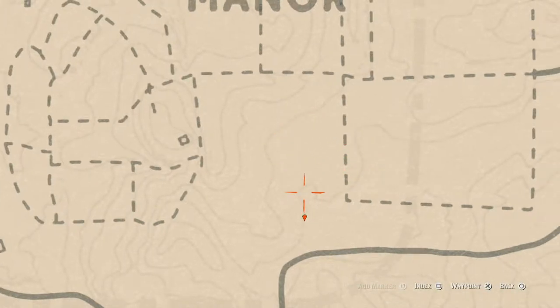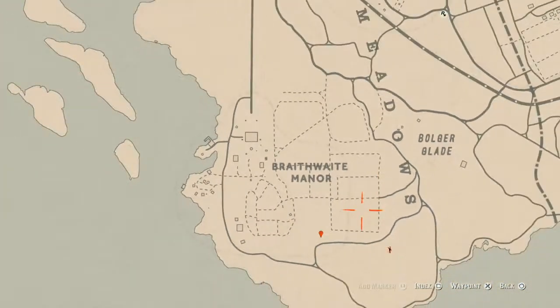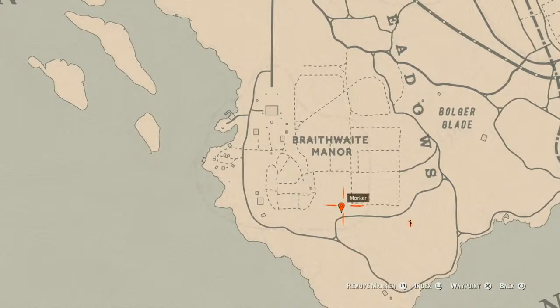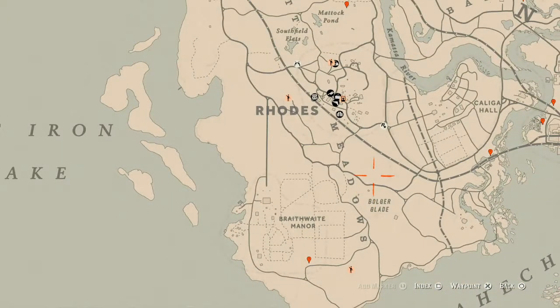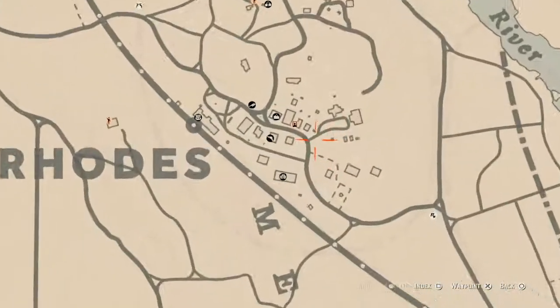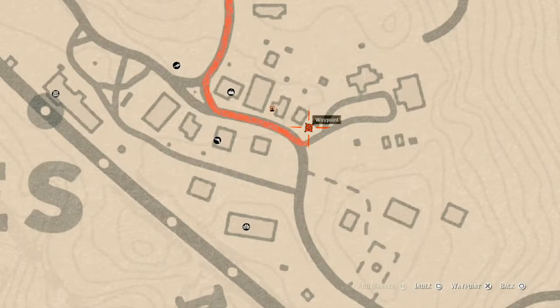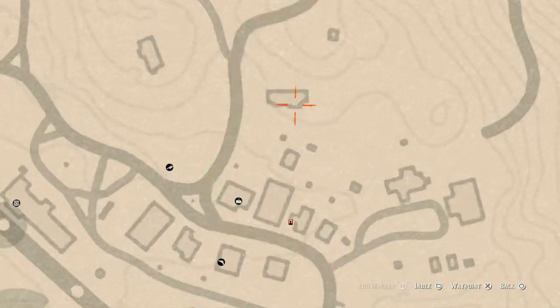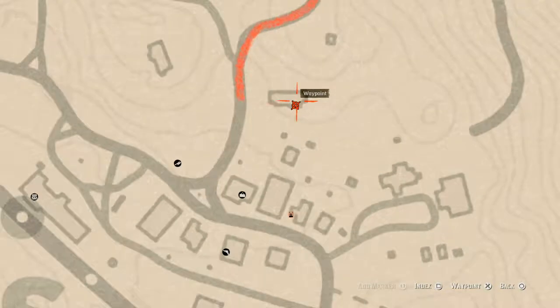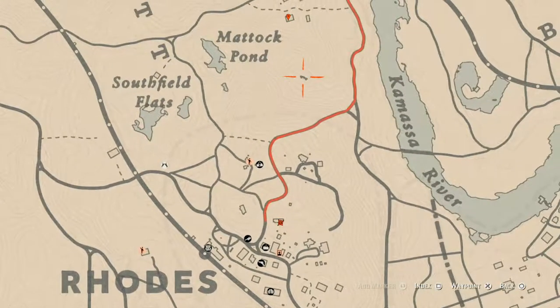Right here at this location, right at the edge or end of the cotton field near Braithwaite Manor — go grab that arrowhead. Inside Rhodes there are a couple of tarot cards: one on the table which is a Six of Cups, and up here at this house in a little room, on the work table, you will find a Nine of Pentacles.